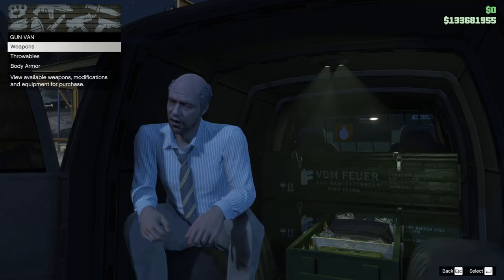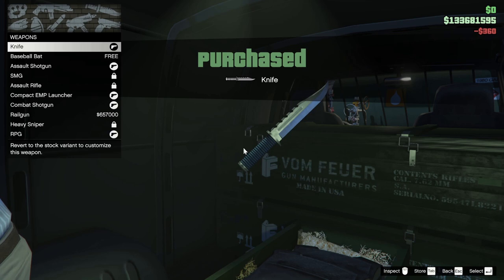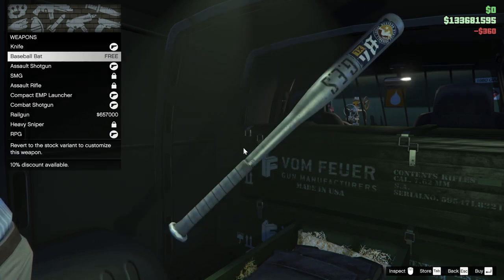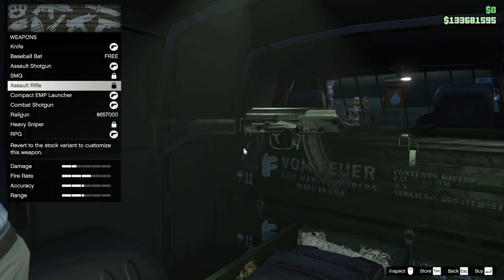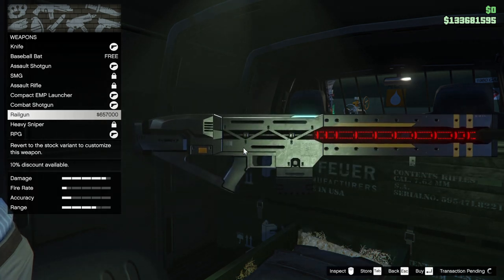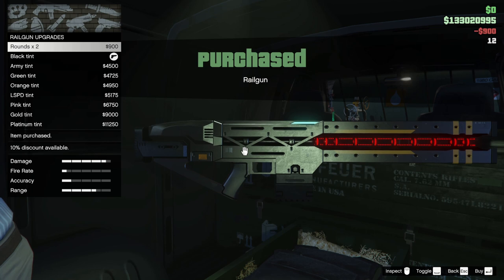So you go to this guy here and you purchase the weapons. There's a knife — looks like a Rambo knife — and they've got some sewing kit in the back to sew yourself up. So we've got a few weapons, but it's really the railgun. These weapons aren't even Mark 2, but there it is — £657,000 for the railgun because it's discounted.